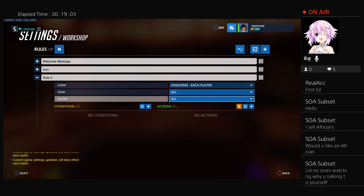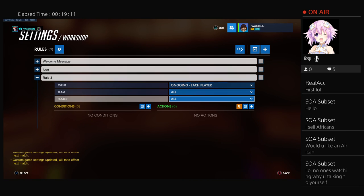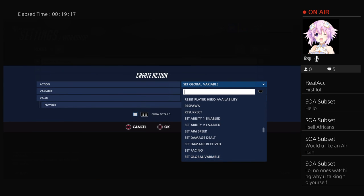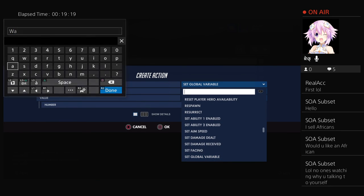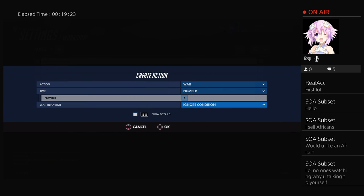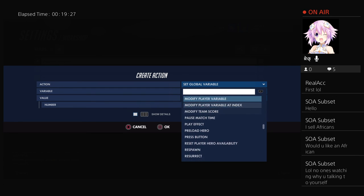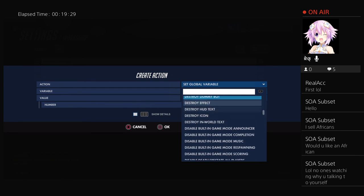Now let's add a rule with 'each player.' If you want a wait feature — say you wanted some amount of time and then something to happen — create an action, type 'wa' for wait. Say you want to wait five seconds — type in five. Then put what you want to happen after it.